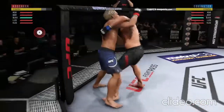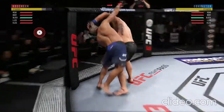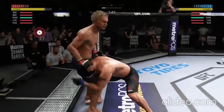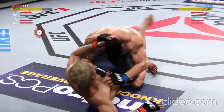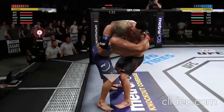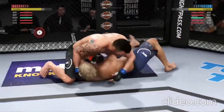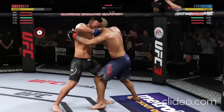He's got double underhooks. Two minutes now to go in the round. Changes his stance — here's a single attempt — he switched back to southpaw. He's got this one, caught him with the punch. Back to the clinch. Stuffs the takedown without issue. That knee might have landed there. And he completes the throw. Back up again.